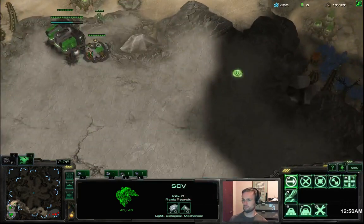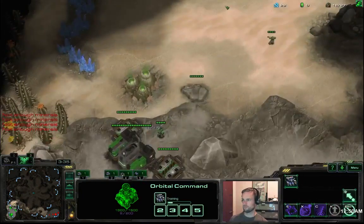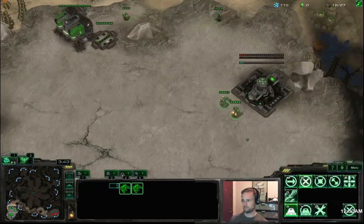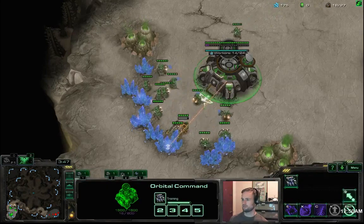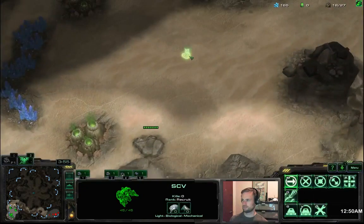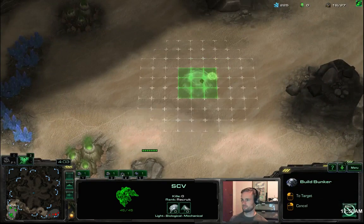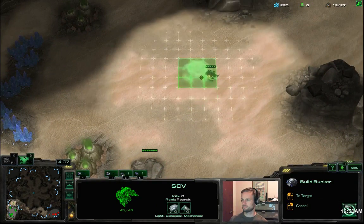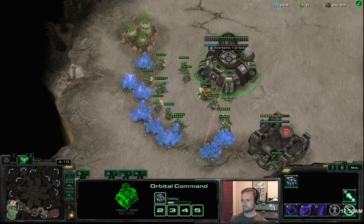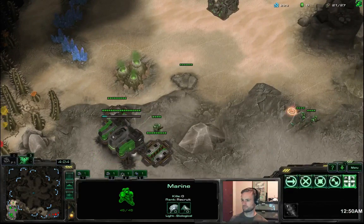So we cannot afford to get the third command center here. We take the third before our natural because we don't have much defense early on — it's easy to take the natural later, but it's difficult to take a third if he's got map presence and maybe a containment on us. Just a bunker after our first gas geyser — we don't need two gas, we can take one gas earlier. So it's going to be gas, bunker, then engineering bay.